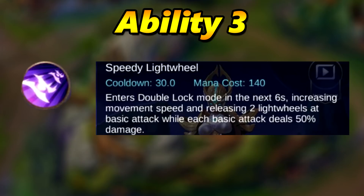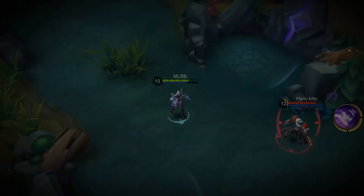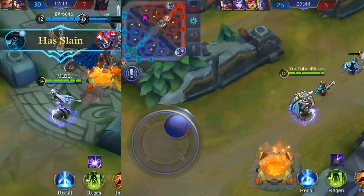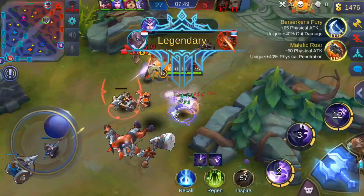The third ability is called Speedy Light Wheel, with a cooldown of 30 seconds and a mana cost of 140. It enters double lock mode for the next 6 seconds, increasing movement speed and releasing two light wheels with each basic attack, while each basic attack deals 50% damage. With the items in the recommended builds, this ability is one of the strongest in the game. As you can see here, I kill the tank really fast with the ability and the turret gets destroyed in a couple of seconds.